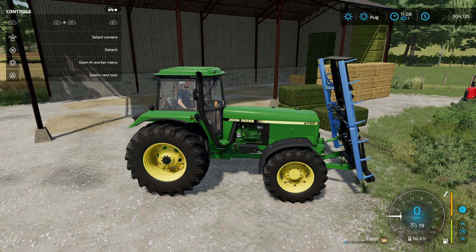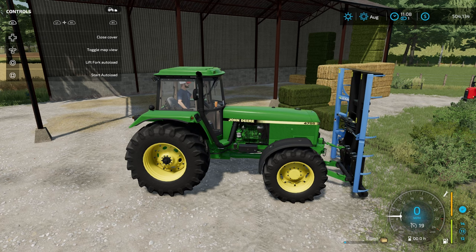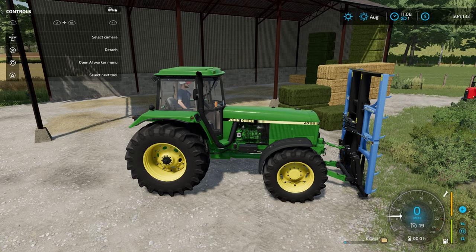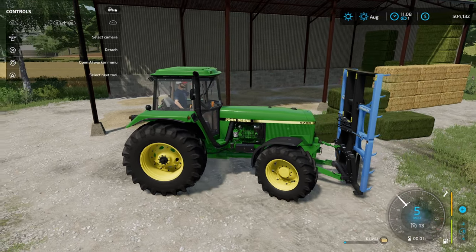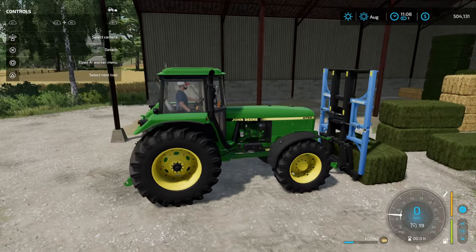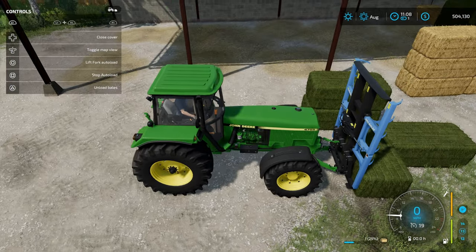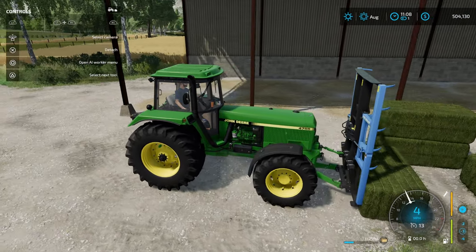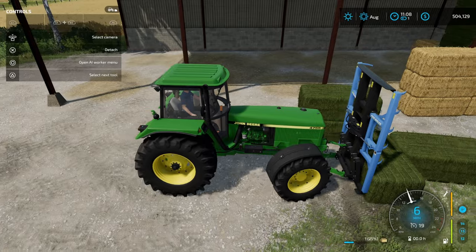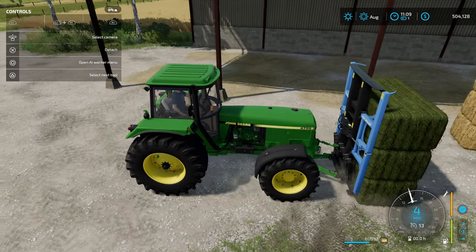This one is configured for the three-point hitch. You can see my help menu up there in the top left corner — I have the Pro Bale Autoload selected. I'm going to hit L1 and lower this down, which helps a little with what we're trying to do, and then start autoload. With the square bales you can see those spikes kind of wrap around to the front a little bit. Then all you do is go up and boom — it grabbed it.